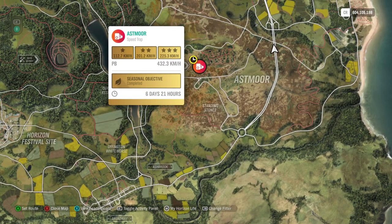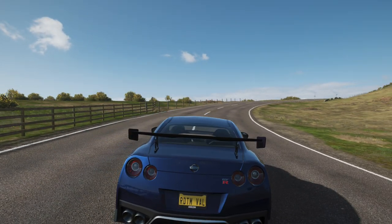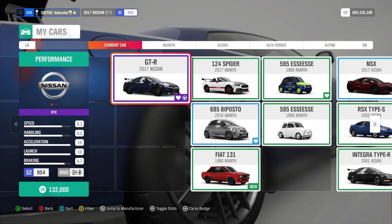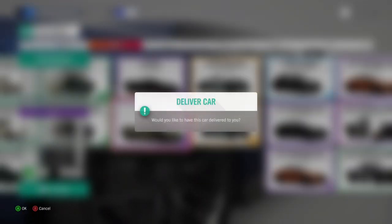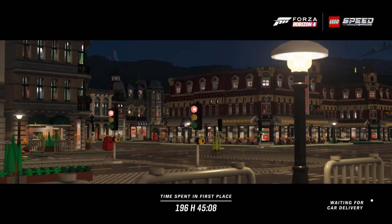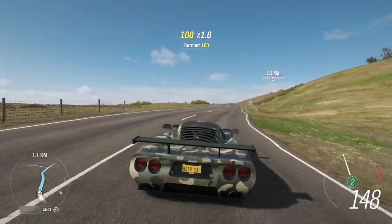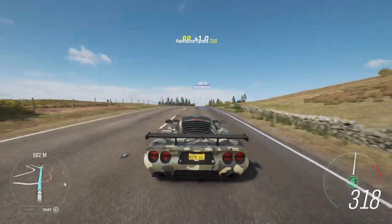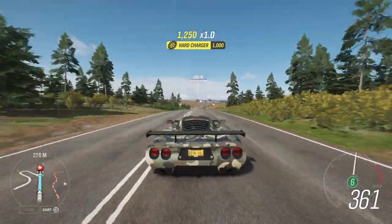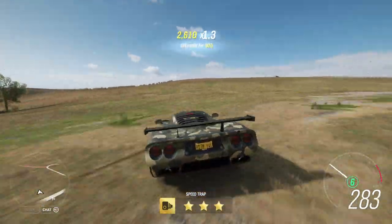Now let's look at the stunts. The first one is a speed trap — that's very easy. I'll take the Muzzler, my dirt-tuned Muzzler because it's still grippy on the road and we need to do a jump on dirt. Forza was nice enough to give me no traffic.